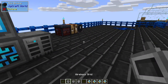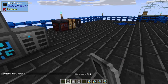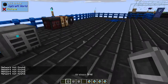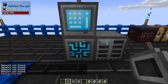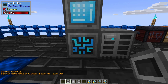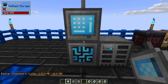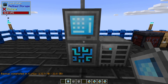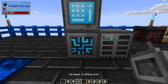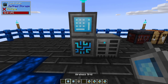We have our three grids: the wireless grid, the fluid grid, and the crafting grid. If I right-click on those, it says 'network not found' — we have no access. We have to sync these grids to our Refined Storage system. To do that, hold shift and then right-click on the controller. The wireless grid and fluid grid become blue, and the crafting grid lights up orange — all lit up to show they are connected.